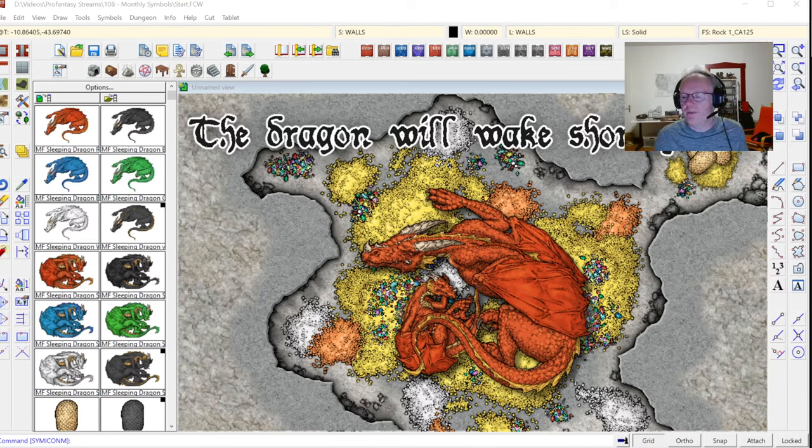Hello fellow mapmakers, welcome to tonight's live mapmaking session. Nice to see a few people joining in. I'm Ralf Schemann of ProFantasy Software and I want to show you a bit of our dungeon mapmaking symbols, especially some free ones that we are releasing each month created by Mike Schley, and how to use them to create a nice little cave and dungeon layout.